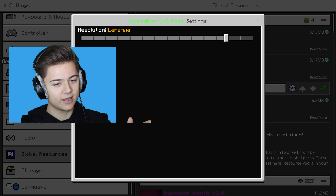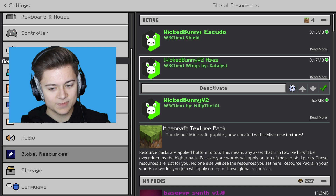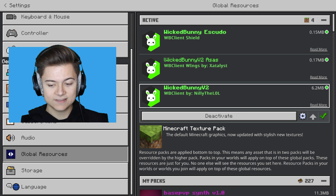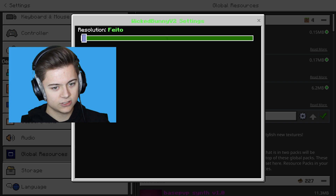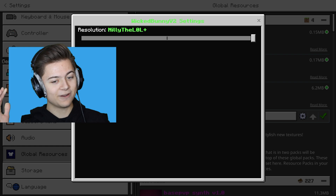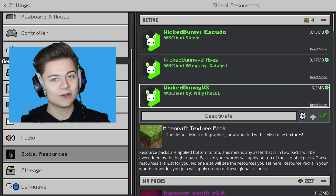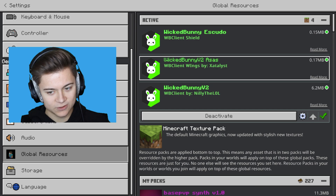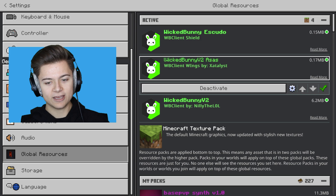I think we're gonna go with verde - let's go with that because this whole entire client is a green and black theme, which I think is really cool. Let's take a look at the last one, the Wicked Bunny v2. We actually have different resolutions over here. I'm just gonna go ahead and leave it on the OG one. I didn't know this was in a different language - I thought this was English. Hopefully the stuff in game still stays English, but overall this still looks super cool.